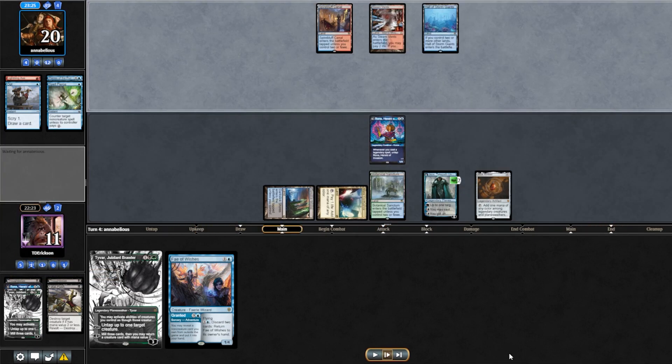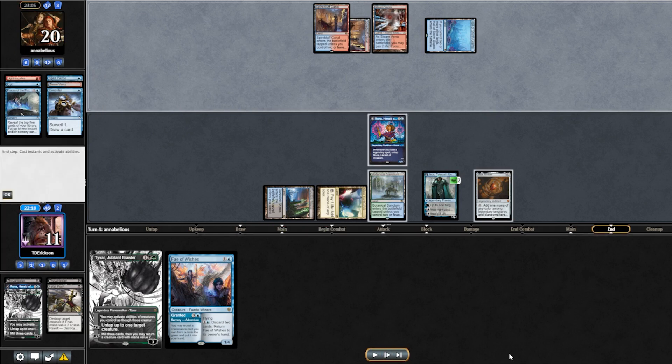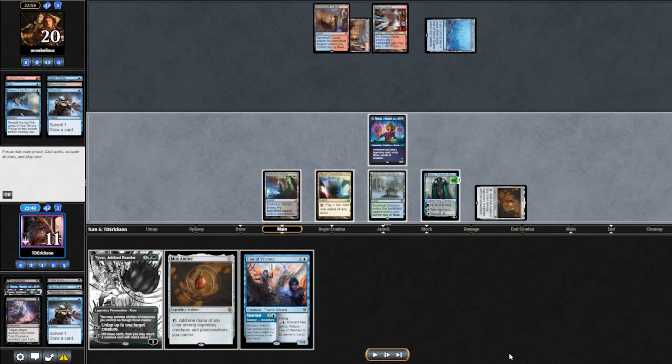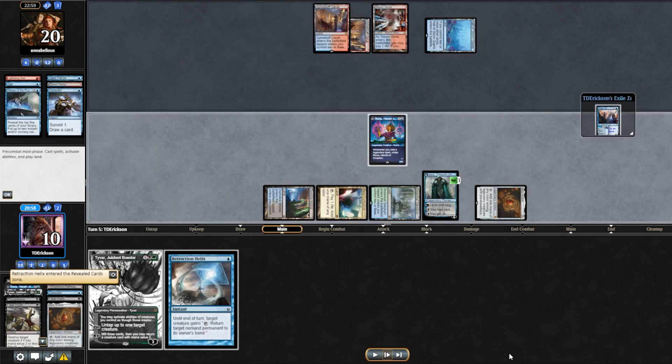From this position we should be able to win. We Consider, land drops tapped, and they pass. End of turn we loot, discarding Fae of Wish, then Consider into another Fae of Wish. We loot away Fatal Push. We cast Mox Amber, then Granted into Retraction Helix. From here we want redundancy: if they remove Rona, we Tyvar it back and combo off. If they counter Retraction Helix, we bring it back with Jace. If they remove Rona on their turn, we cast Tyvar and flashback Retraction Helix via Jace. That is the plan.